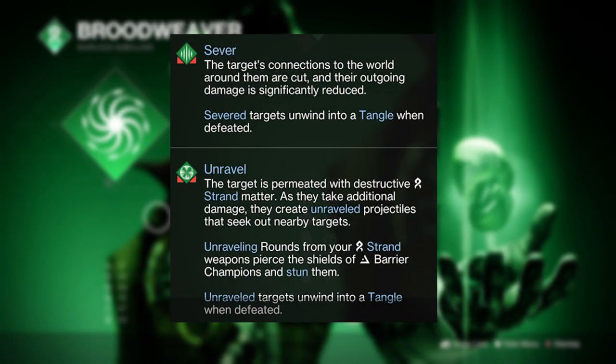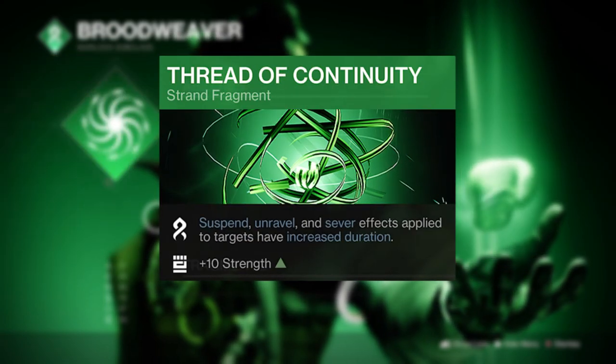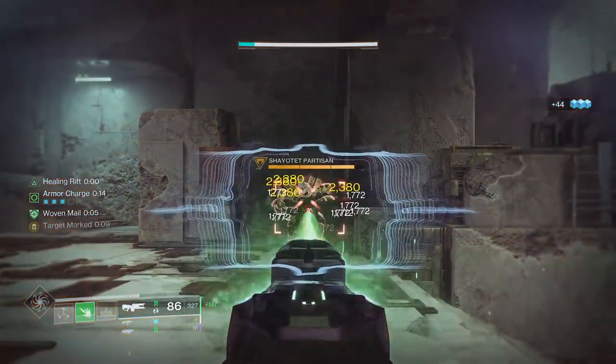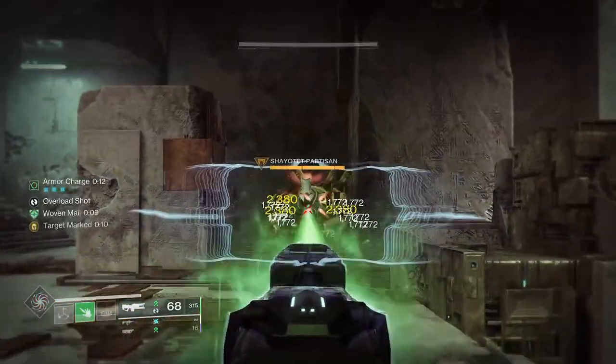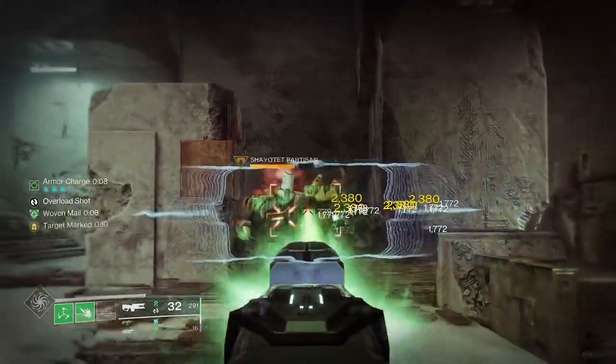Then with both the Sever and Unravel debuffs applied to a target, you can make them last 50% longer by default from the Thread of Continuity. This means you can spread your strand around to multiple targets to inflict both of these debuffs, and it'll do bits in end game to all manner of enemies including every single type of champion.